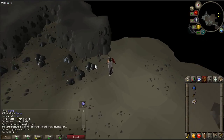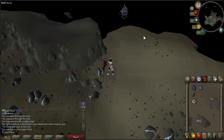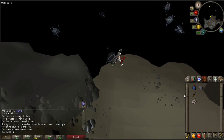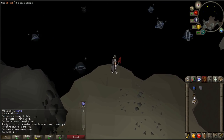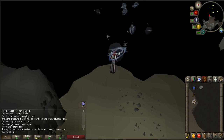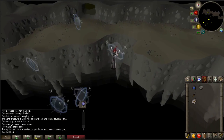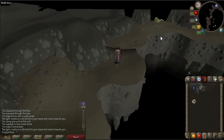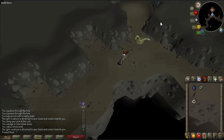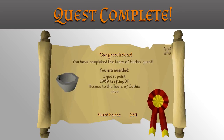Once there, mine one of the rocks nearby to receive a magic stone. Use your chisel on the stone to create a magic bowl. Right click on your lantern and use it on a light creature again to get back across. Talk to Luna one more time to complete the quest. Congratulations, you have received one quest point, a thousand crafting experience, and access to the Tears of Guthix minigame.